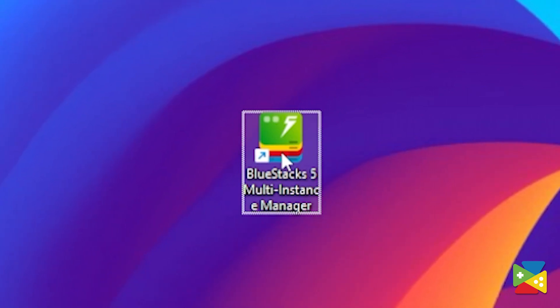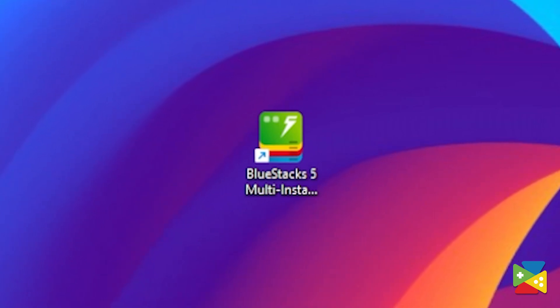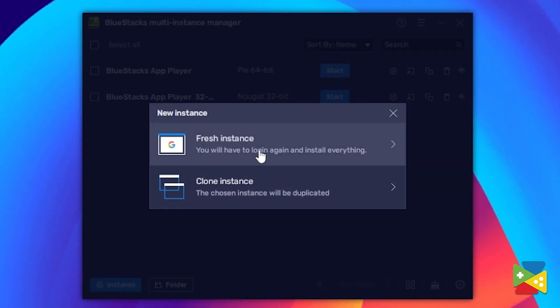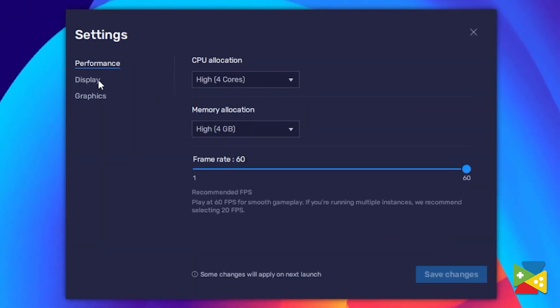To access this feature, all you need to do is open the Multi-Instance function that already comes with your Bluestacks installation. On this screen, you can create as many instances as you like, as well as customize every single one of them.